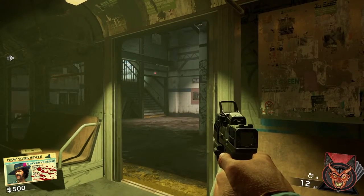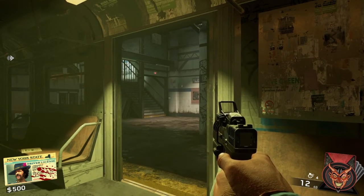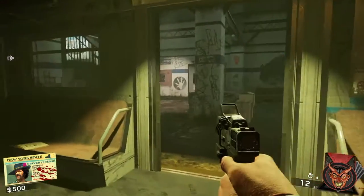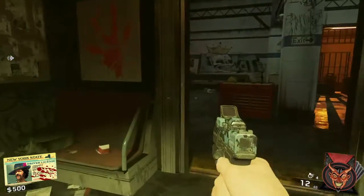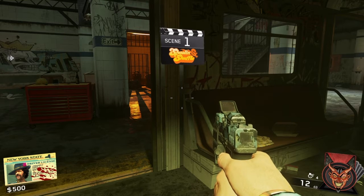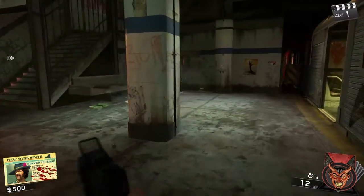Hey guys, Paradox here, and today I'm gonna be doing a video showing you guys where the power is at for the new zombies map Shaolin Shuffle. There are four power switches and I'm gonna be showing you those here in this video. Before we get into it, don't forget to hit that subscribe button and hit that like button if you enjoy this video and it helped you.